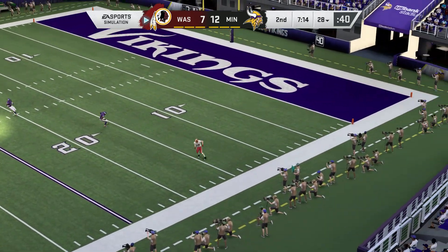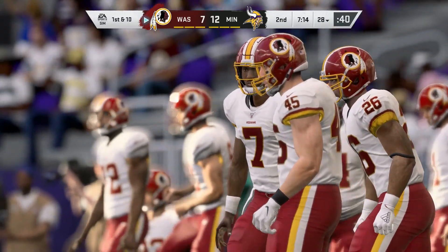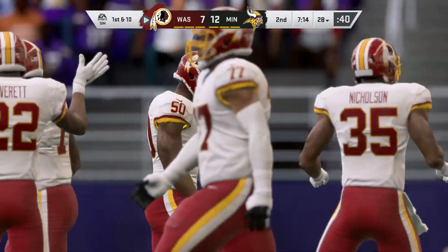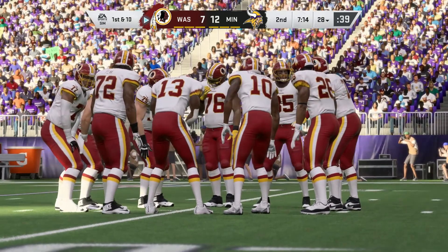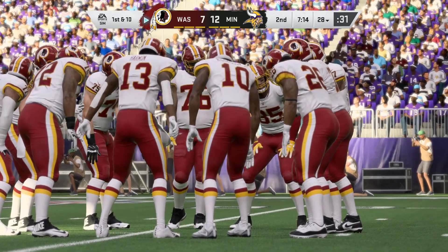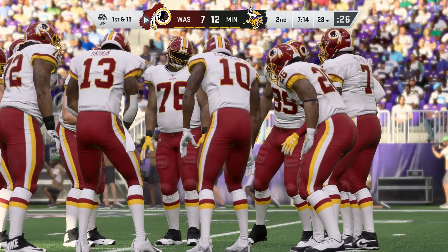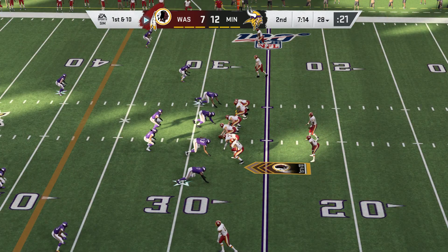No return possible — they angle this one out of bounds. Adrian Peterson now getting ready to go again on offense. He's just been looking for some space — I'm not going to pin it on him or the offensive line, but they need to get this run game going better. Sometimes you just have to credit the defense; they came in with a plan. Try to mix things up, get the ball in the hands of some other people, but always let the defense believe he's still a threat. Haskins and the Redskins come up first and ten at their own 28.